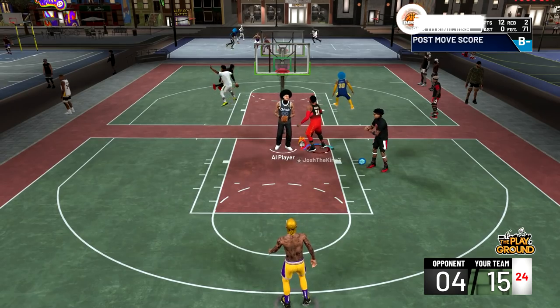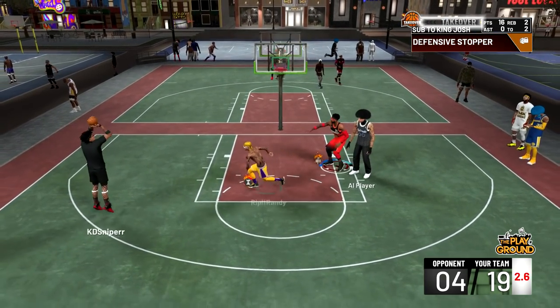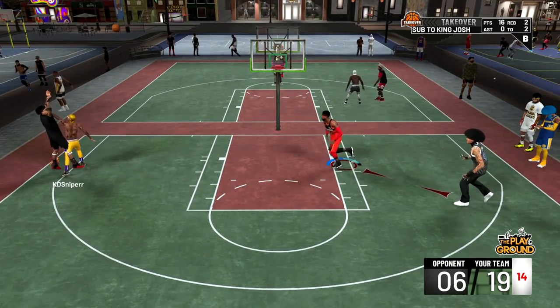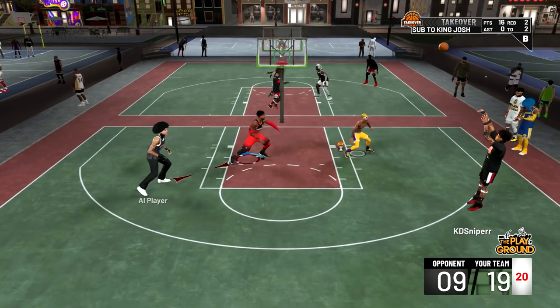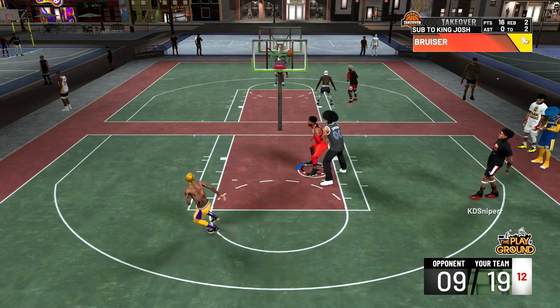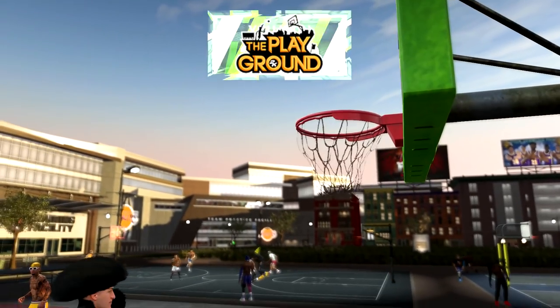Since I was guarding an AI I just did an easy post spin — that MyCareer cheese. I did end up getting a turnover on a bad pass and this rim protector went off. As you can see right here he greens his first shot and hits his second shot right over Randy. I don't know how rim protectors can make contested threes like that, but it's whatever. Right here he's gonna miss an open three and then miss an open midrange.